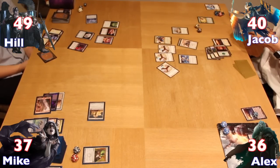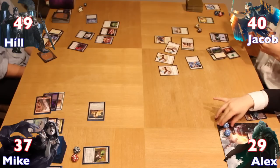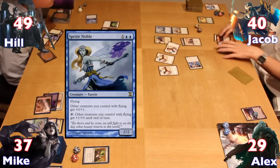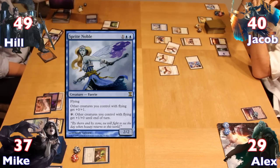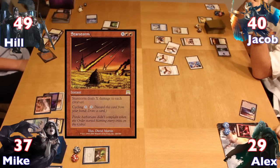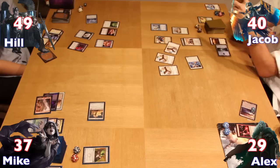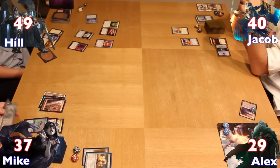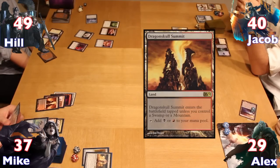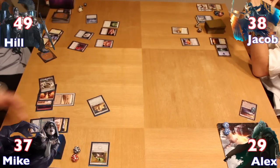Jacob attacked with everything, taking Alex down to 29 life. Using Derevi's ability to untap mana, Jacob ended his turn after casting a Sprite Noble to pump his legion of creatures. In response to the growing horde, Alex burned a 5-damage Starstorm, wiping out all creatures on the field and adding counters as a side effect to Jacob's Soulcatcher's Aerie. After drawing a card and attaching his dead Solemn to Mimic Vat, Mike untapped, put down a Dragonskull Summit, used the Vat to recreate Solemn, fetching an Island, and then dealt 2 damage to Jacob.